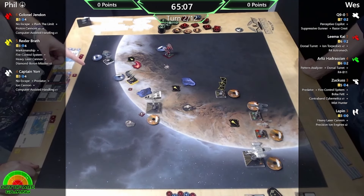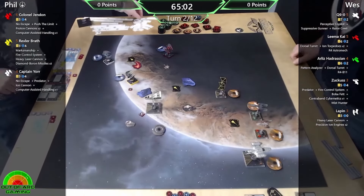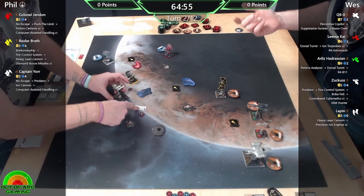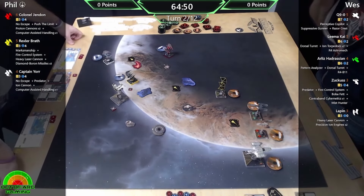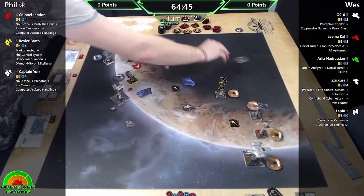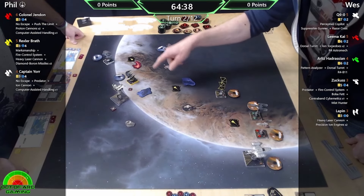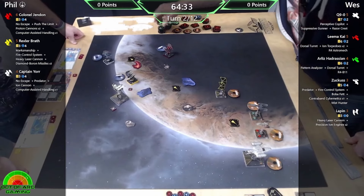Does that mean you gain an extra attack die but it doesn't shut down their defense? As far as I'm reading it, you apply the range one bonus to yourself - it's not saying count that attack as range one, like the Inquisitor. So that does mean it works with Proton Cannons - you can get a five-dice Proton Cannon shot. It's not primary attack only; it's just applying the range one bonus, giving you that extra die you wouldn't normally get.